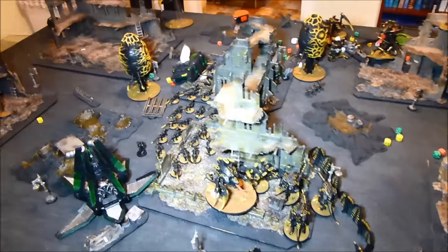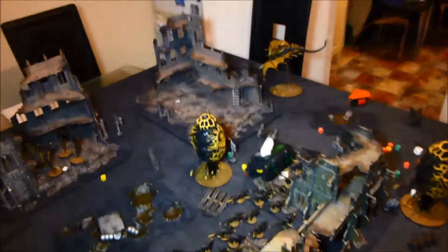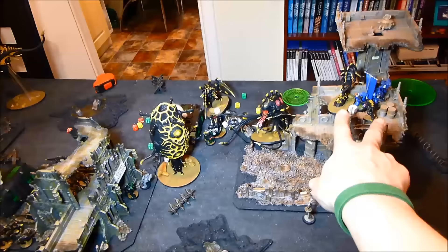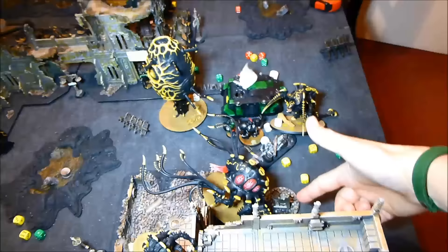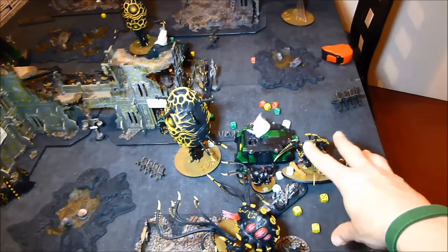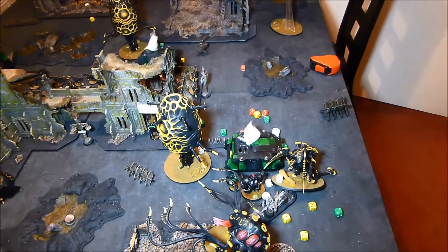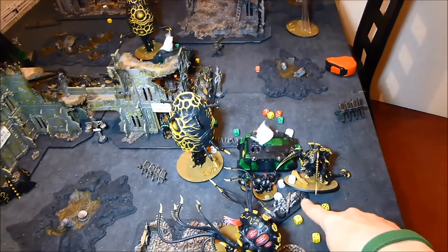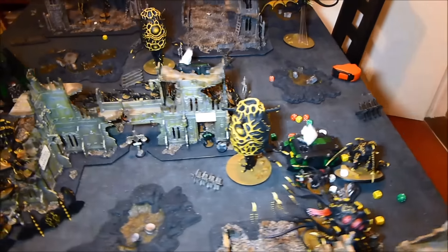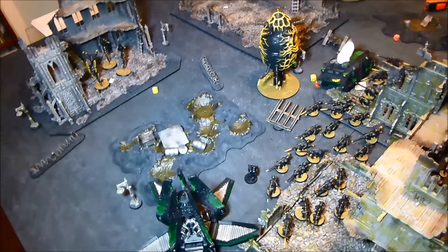Tyranid turn five. Moved all these Gants up. The Harpy landed and shot the Thunderfire Cannon but no damage. The Genestealers assaulted over here — locked in combat, killed one each. The Toxicrene moved up onto the objective. Old One Eye came up and was hit hard in overwatch with the psychic power letting them re-roll everything, but I saved a lot with Feel No Pain. Still took one wound in overwatch and one in the assault but managed to kill a couple of Centurions. Shot all my Gants at these guys but didn't kill anything. The Sternguard finally killed the last Gant and consolidated.